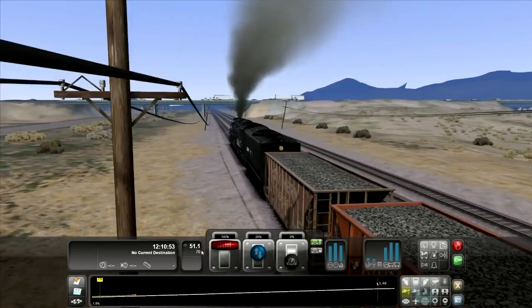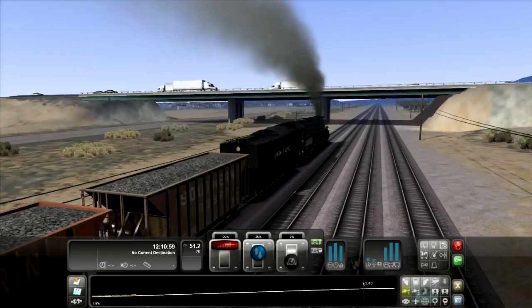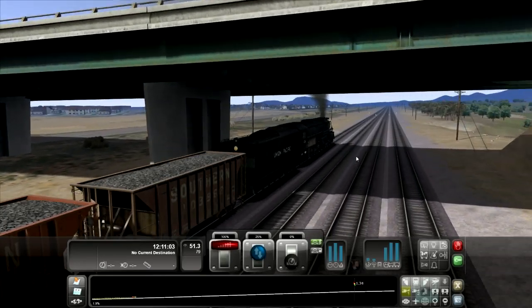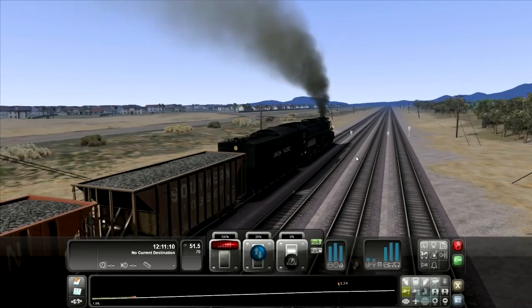We're at a 2% grade doing 51 miles an hour — there's that lag again, nothing I can do about that. Maybe if I had an SSD, but it'd still be there. Also, quick Railworks news: Railworks 2013 is coming out in about a month from this date, so in September of 2012.